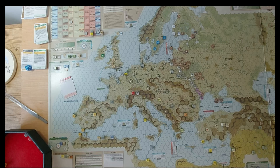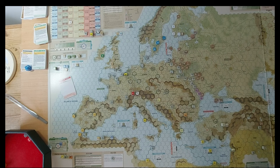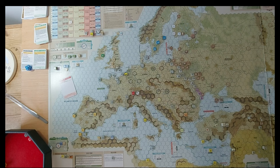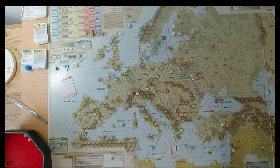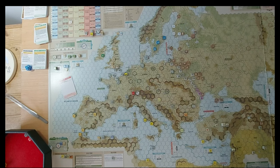We'll get this mountain unit that can combine with the ski unit up in Finland. I've got too many steps in Finland, so I can't get another Finnish unit. For my minor ally I do get an Italian, so I'll bring in an Italian unit here in Naples. I've got a Persian unit that's been conquered, so that's gone. Looking at Spanish units and some Romanians - it's looking like the Romanians are the best bet here.